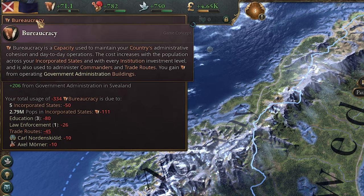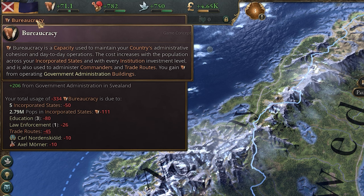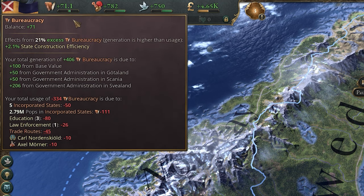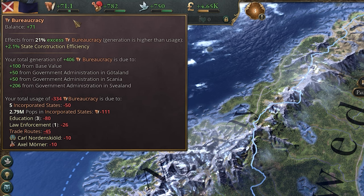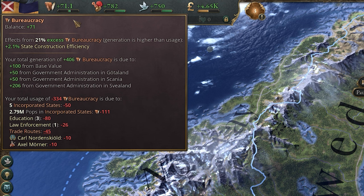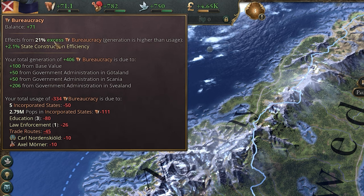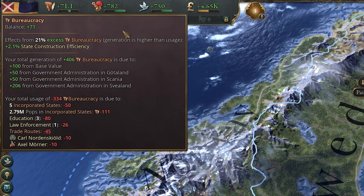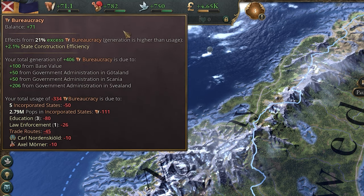The resource works on a capacity system, so rather than stockpiling it and then spending it, increasing production — which can be done by building and upgrading government administration buildings — increases the capacity, allowing you to perform more actions. Basically, as long as you're in the green, you're all good. You won't instantly lose the game if you go into the red, but you'll face penalties like reduced tax and trade income, so get it into the green as soon as possible.